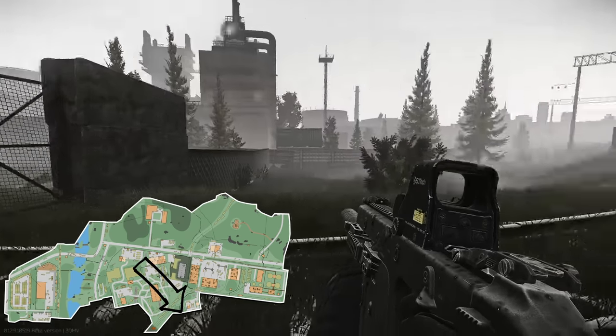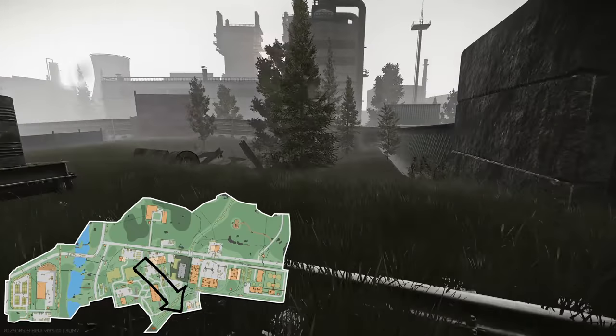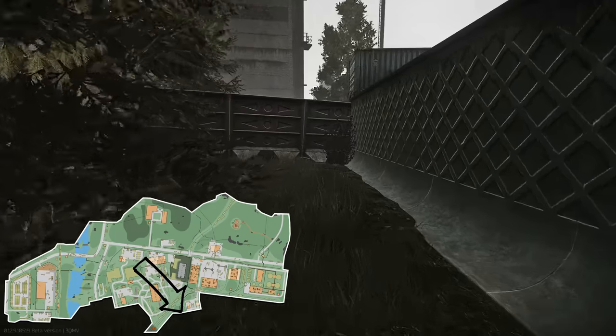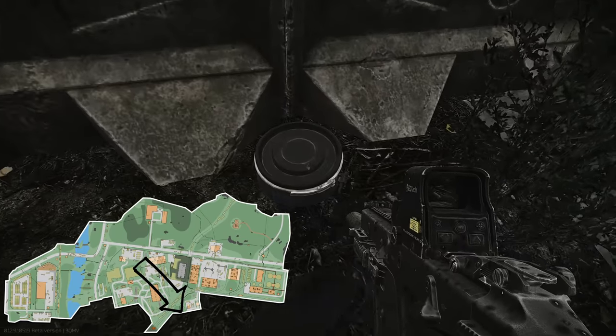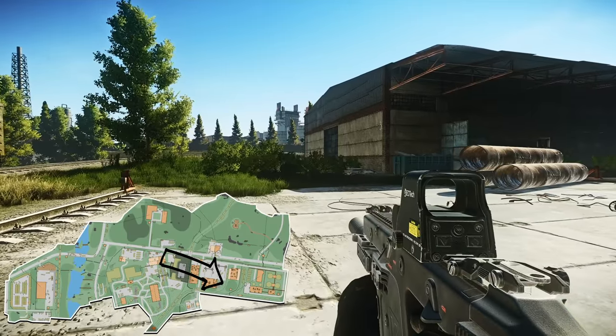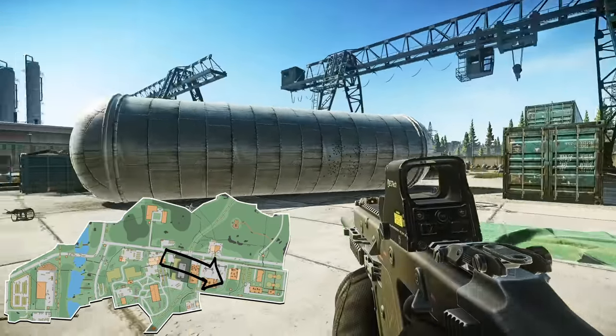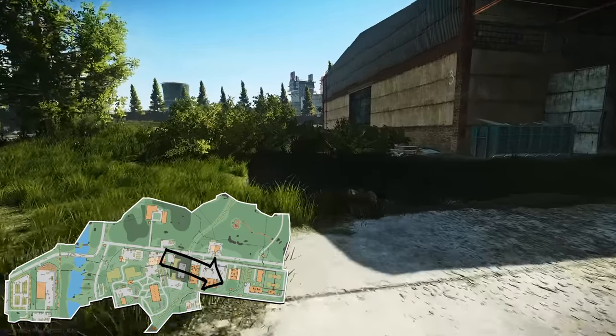Number seven is located behind old gas station. From number six, head down towards old gas station, turn right as soon as you go in through the doorway, and it's located in the back corner behind old gas station.